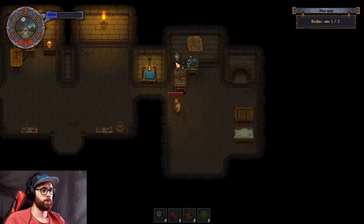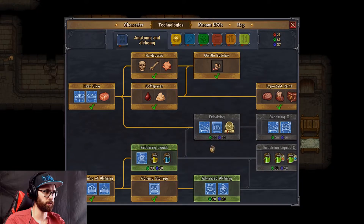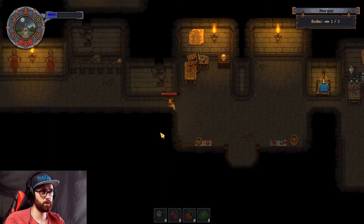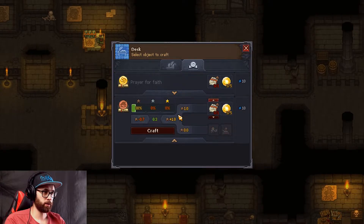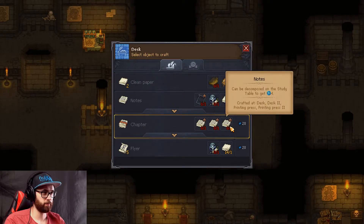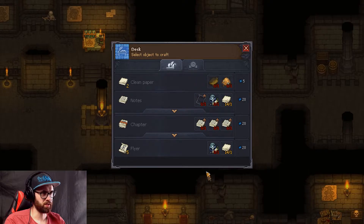So now comes the part of trying to get more faith. I'm going to have a quick look through all the different prayers we've got and which one I'm going to go after. It looks like we've only got one — a prayer of prosperity. We need to go to the desk for that, which is just up here. We've actually got the faith, which is good. To get the chapter we need one bronze chapter. To get the chapter we need three notes, and to do that we need story writing. For a story we need clean paper, pen and ink.